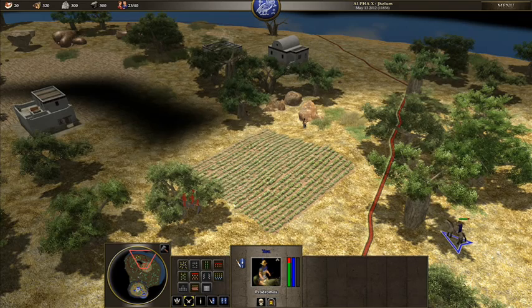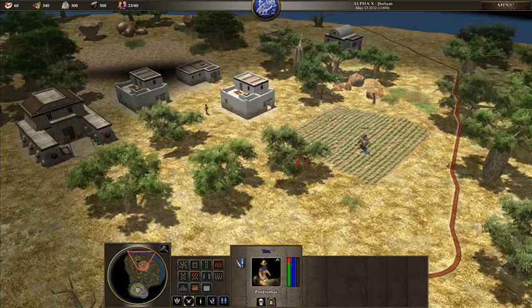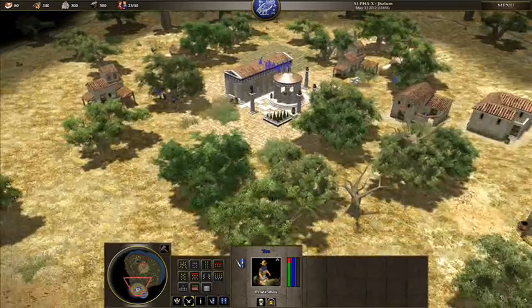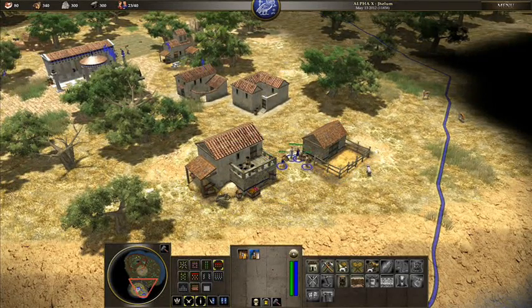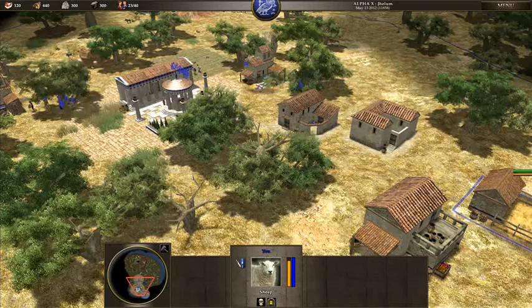A quick peek at the enemy — they're certainly doing a lot better than I am. But now I've got my little village going. Now I've got a sheep — let's click on the sheep. I have to kill it first. You get 100 food for each sheep. So that's not too bad.